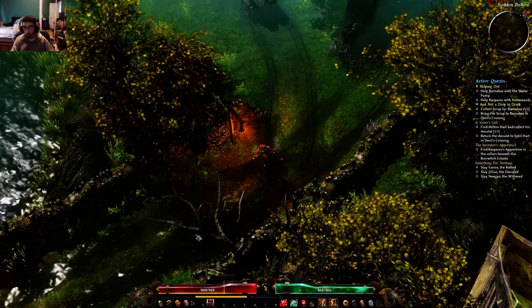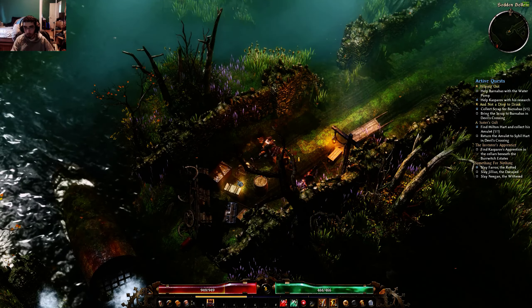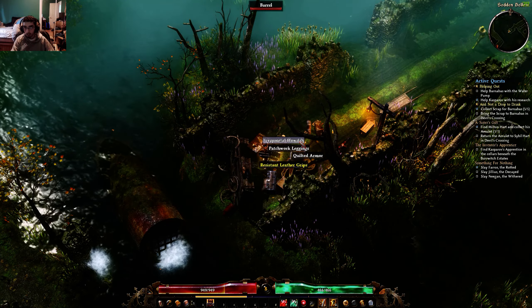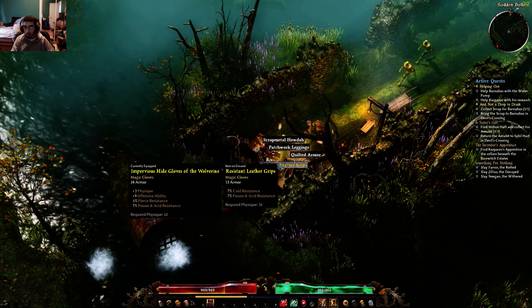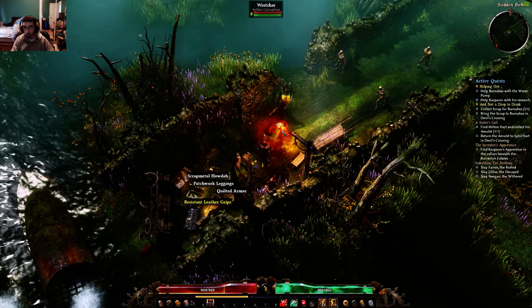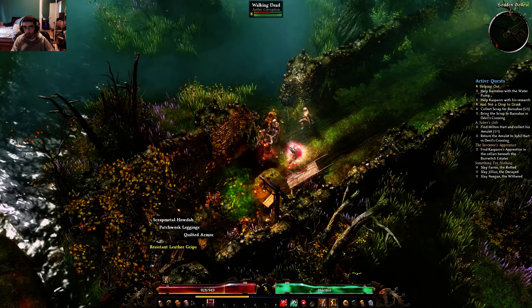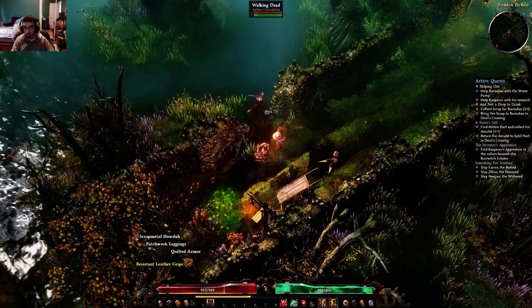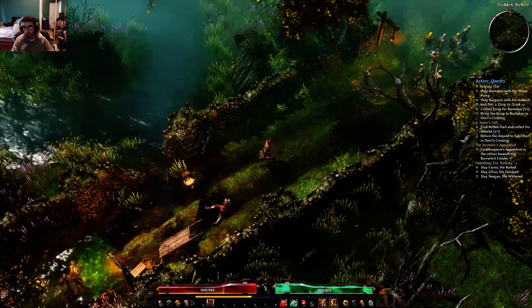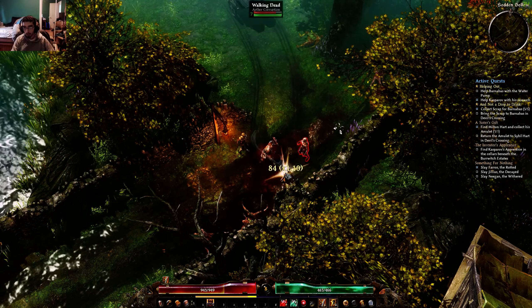What you want to do is come over here. There should be a chest — or something of that sort. There's a chest. Yep. And now you're getting ambushed by a bunch of enemies. Just beat the crap out of them, get them all out of the way.